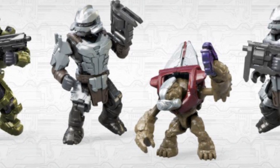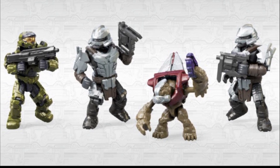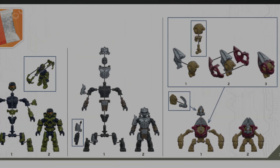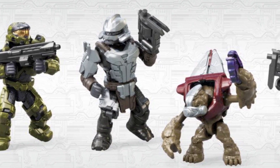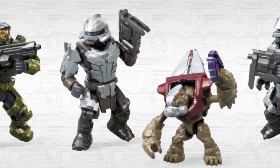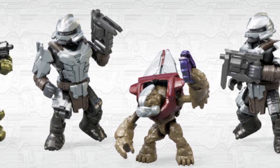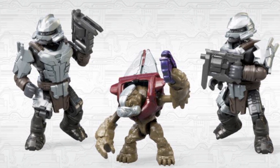Saving the best till last, we get onto the figures. You get four figures with this set: one Spartan in green Mark 7 armour, two Brute Warriors, and one Grunt Conscript — all of which are buildable and all of which look absolutely incredible. I said it in the last video and I'll say it in every one of these videos for the Infinite sets: all of these figures look absolutely incredible. I'm not generally a figure man — I'm more about the sets — but all of the figures in these pre-release images look incredible, especially these Brute Warriors. I don't recognise this armour, but they look unbelievably good for what is probably going to be a relatively generic figure.